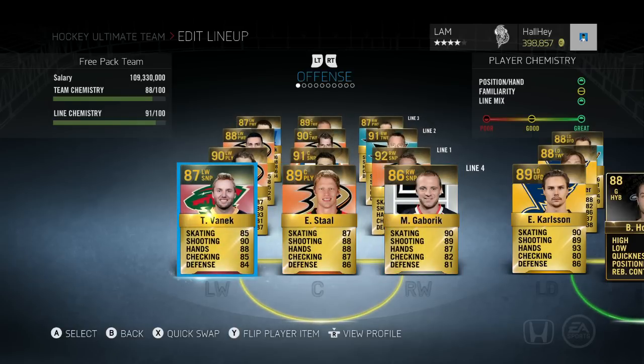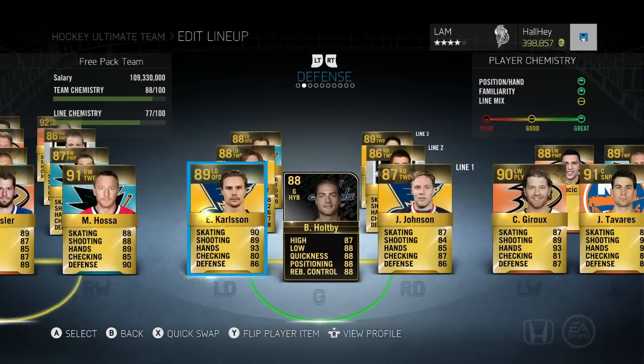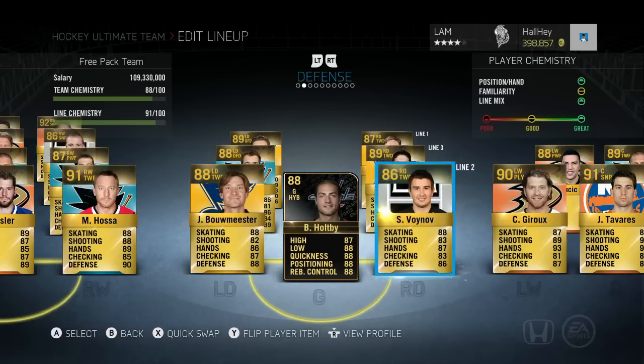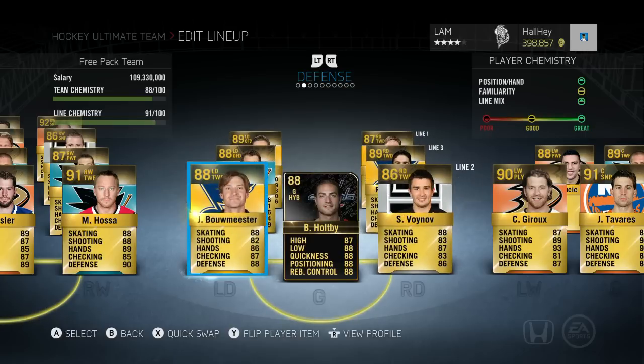These guys are all free pack guys — they're all zero-puck quick sells. On defense we got Erik Karlsson, Jack Johnson, and Braden Holtby, also a free pack guy. We also got J-Bo, Meester, Slava Voynov, Ryan McDonagh, and Marc-Édouard Vlasic. Those are all the guys from my free packs.